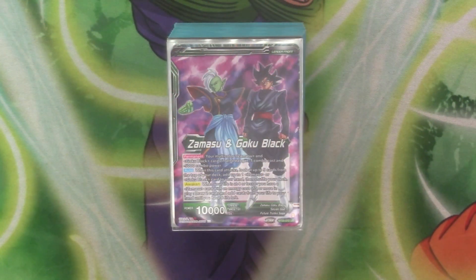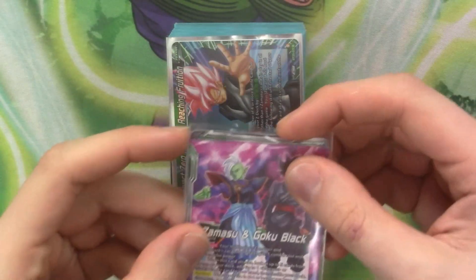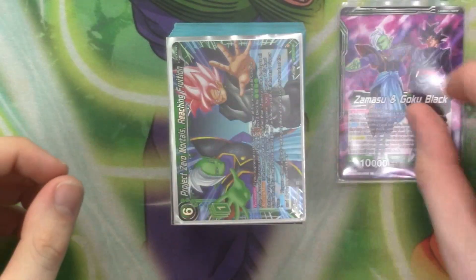Hey everybody, welcome from Double Critical Saints. Today I'm going to be showing you Goku Black and Zamasu from Set 23, because we actually got the deck where you have both of them as the leader and it stays like that!